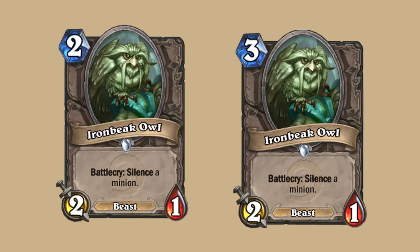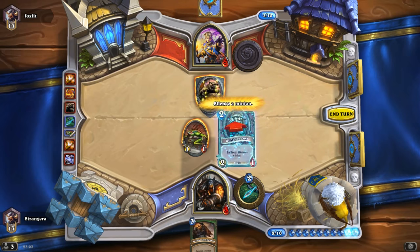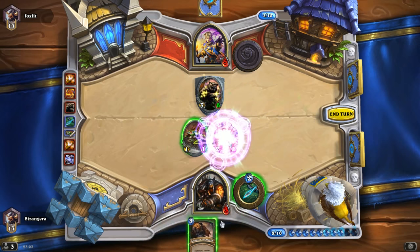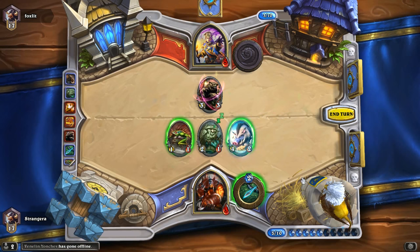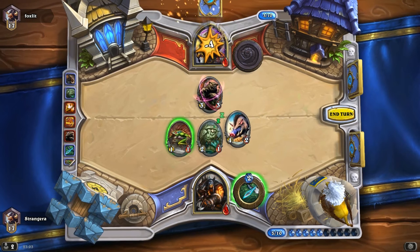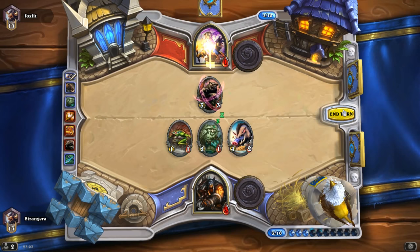The last card nerfed with the introduction of Standard was Iron Beak Owl. Iron Beak Owl was a staple source of inexpensive silence in many decks. In line with the devs' overall goal to make silence effects more costly, Iron Beak Owl was moved from 2 to 3 mana. For that cost, the minion is too weak of a body and players prefer using Spellbreaker if they need silence in their decks.